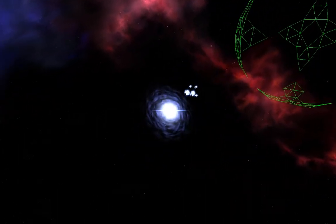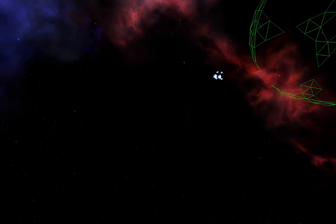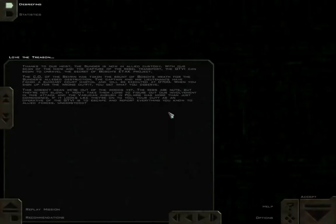Thanks to our heist, the Sunder is now in Allied custody. With our scan of the Iceni and the capture of the rebel transport, the GTVI can begin to unravel the secret of Bosch's ETAC project. The CO of the Severin has taken the brunt of Bosch's wrath for the Sunder's alleged destruction — the captain and his lieutenants have faced a summary court-martial and will be executed at 0700. When you sign up for the wrong outfit, you get what you deserve.